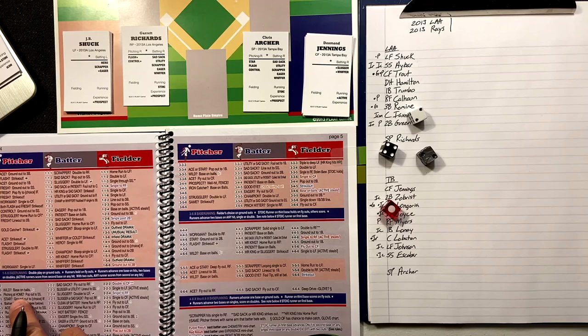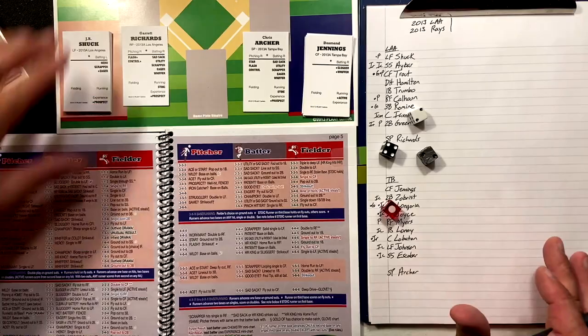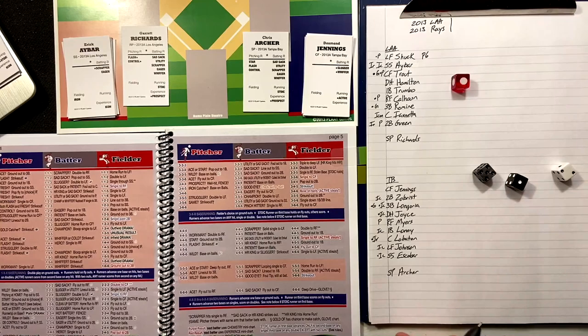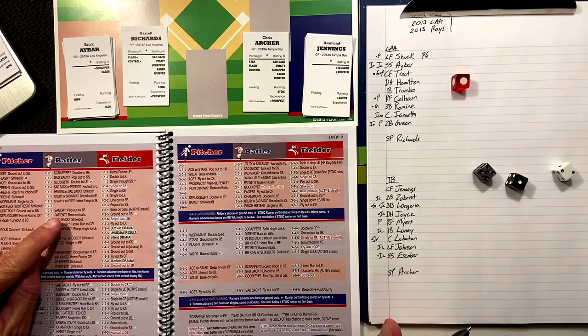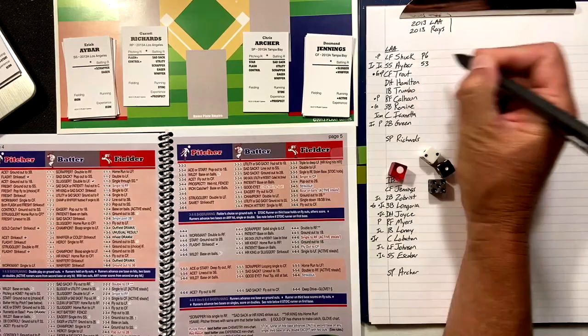Here we go. Chris Archer is on the mound; pitching at home, it's a pop out to short. That brings up Eric Ibar — struggler, not patient — and it's a ground out to third. He's a whiffer, so he strikes out. It's a five-three.